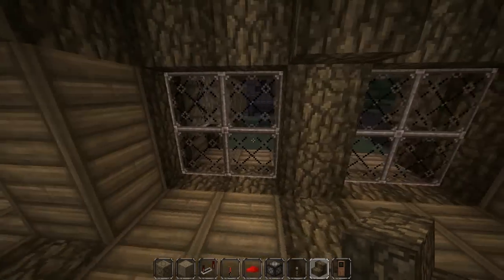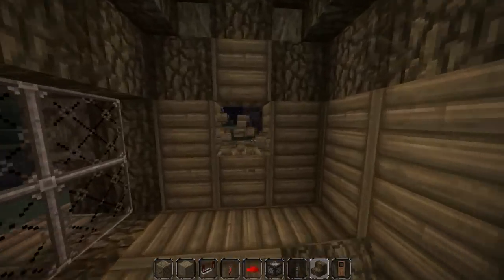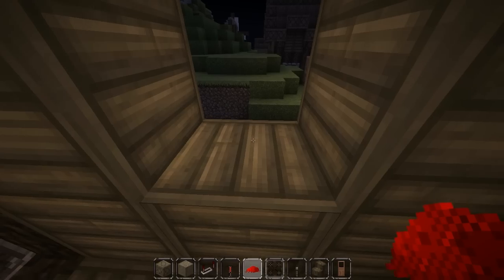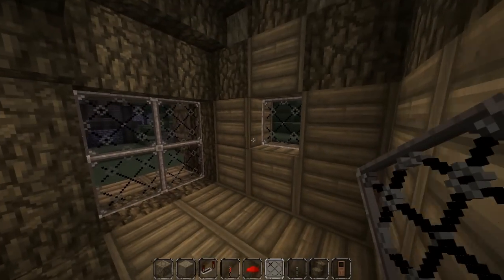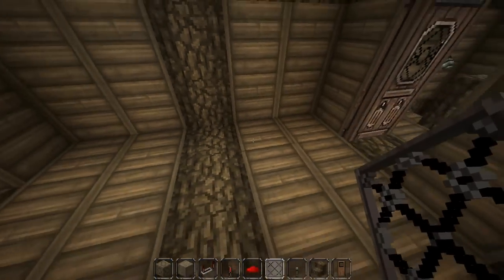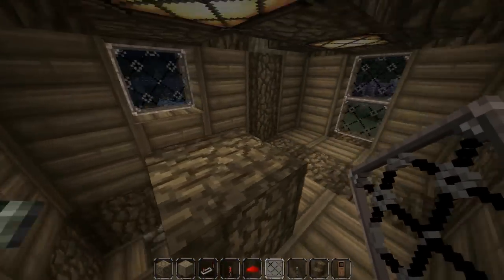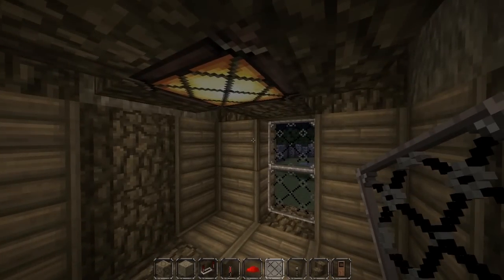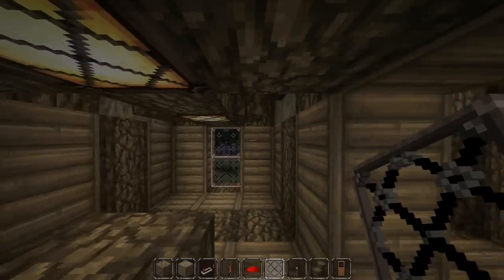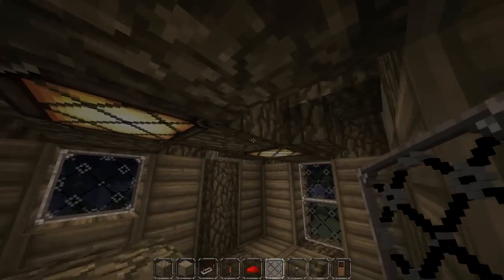So this would be, say, the bedroom. In fact, we can have a window here now, can't we? Let's put a window in - we could make it this window. We can have a bed in there - I'll do the furniture in a second. Now this is feeling cramped as hell, really, really cramped. I'm thinking that it's actually not worth it for the new lights.